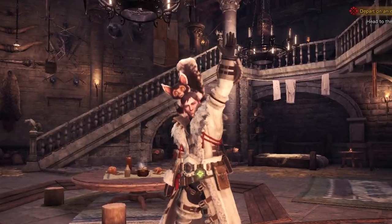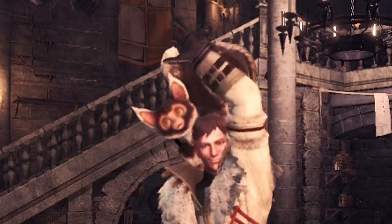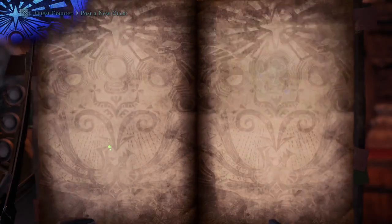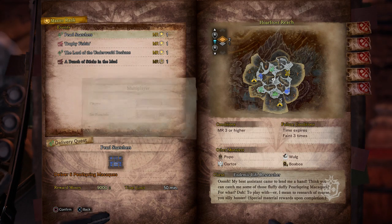Hello everyone, Deyo here, showing you how to get the Spring Pearl headgear in Monster Hunter World Iceborne. You will need to do the Master Rank event called Pearl Snatcher, where you will need to capture 6 Pearl Spring Macaques.